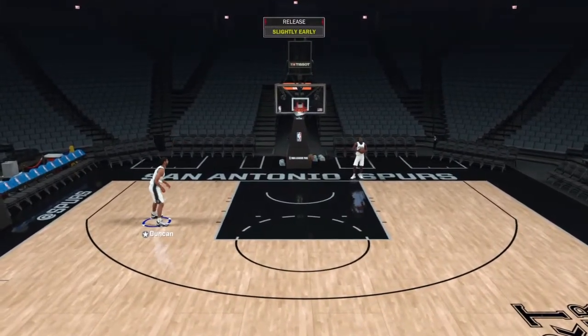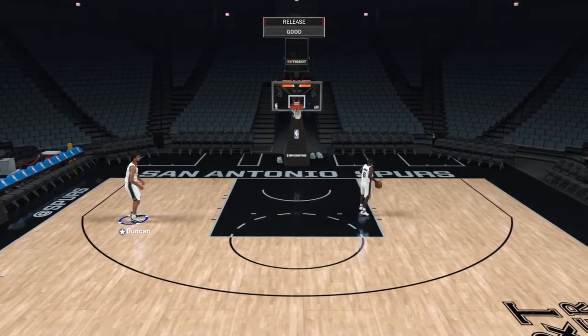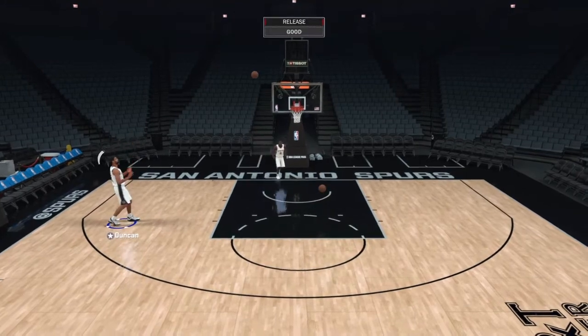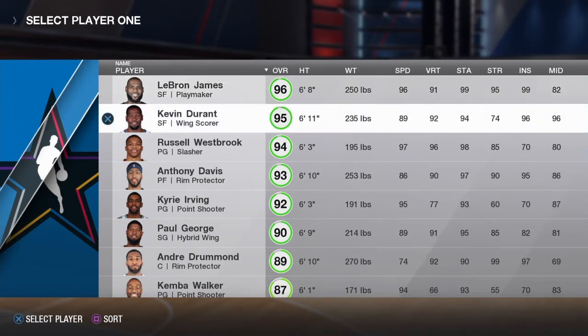My main point is this is not skill-based, and the shot meter is based on nothing but feedback. You don't need it. Now let's take a look at the NBA Live 18 shot meter comparably. Tim Duncan had a 95 mid-range open mid-range in 2K18. Kevin Durant has a 96.